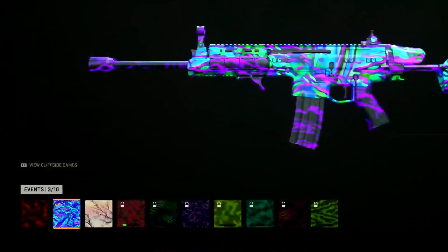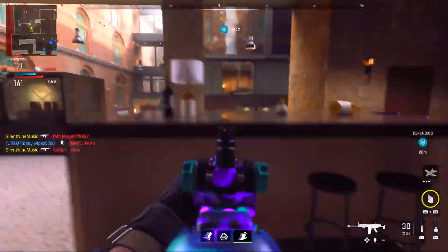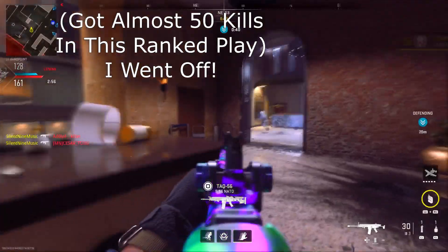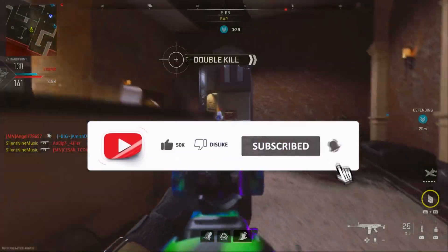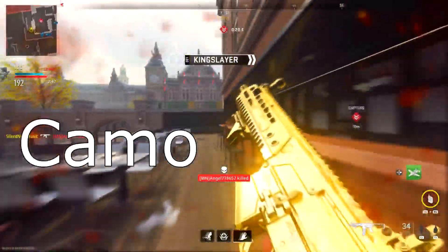Today it's going to be all about the ghoulie camo. We have an instant unlock for the ghoulie camo, a glitch to totally change the look of the ghoulie camo to get a full-on red camo, glitches and methods to get more souls in a quicker amount of time, and if you play DMZ, I have a DMZ way as well. Jam-packed video of ghoulie camo stuff.